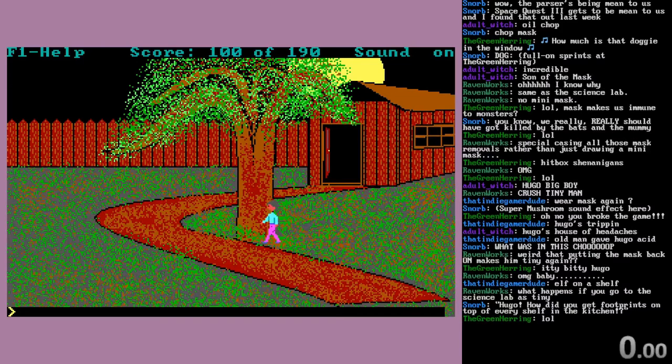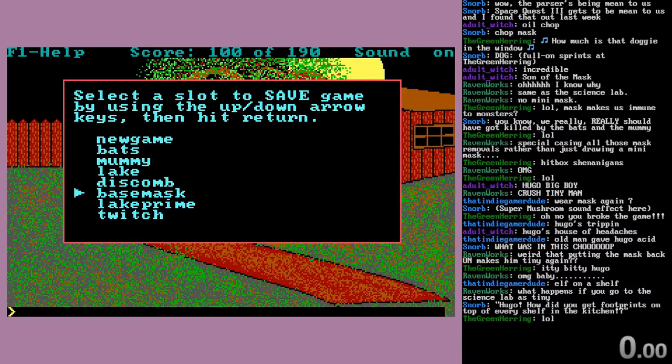You can kind of see how the game handles overlaying and underlaying sprites. Let's make a little courtesy save — you can even see the base mask. That's a save for that scenario.